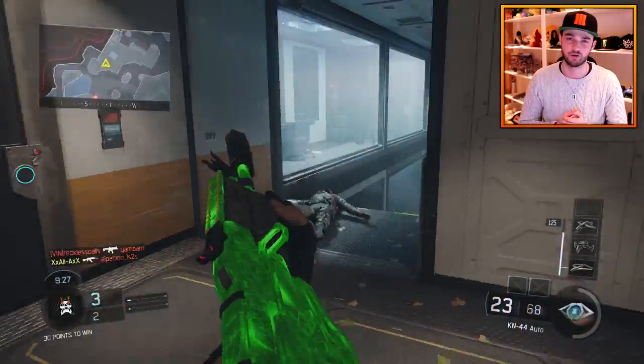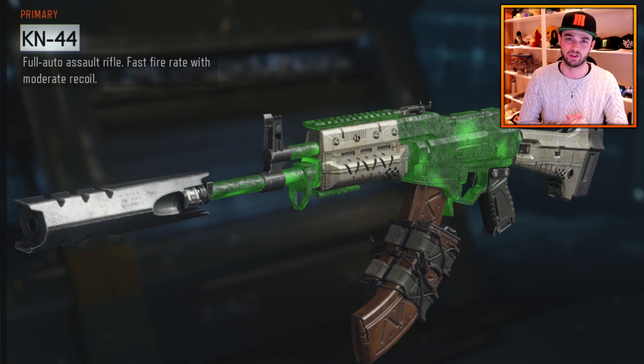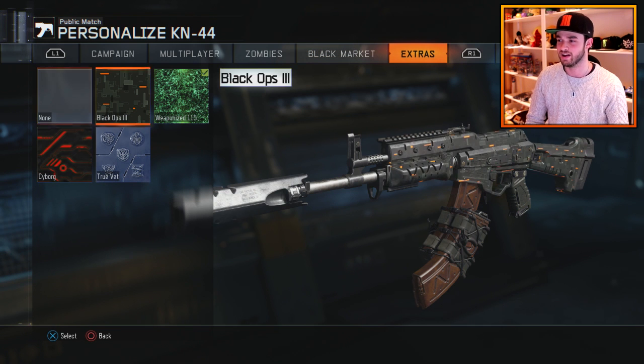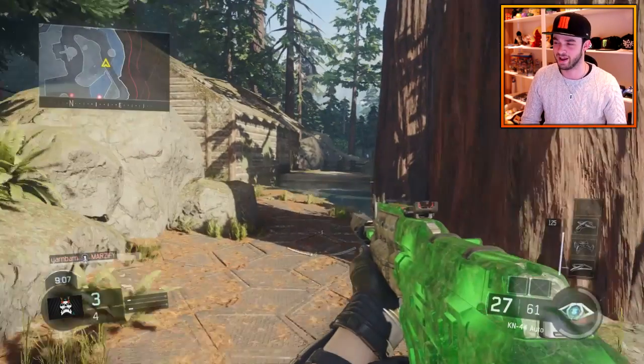Today we're going to be covering the KN44, the first assault rifle you unlock in multiplayer. It's got a very cool camo on it — it's actually one of the extra camos I got for pre-ordering the hardened edition, or one of the special editions of Black Ops 3.